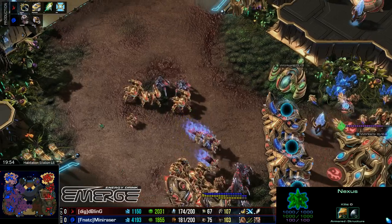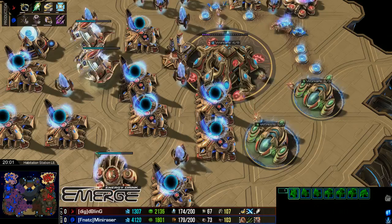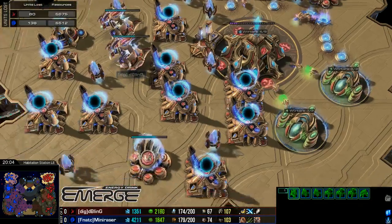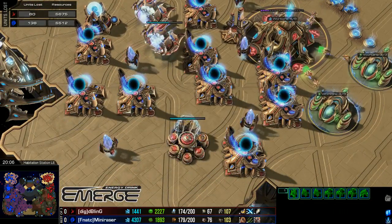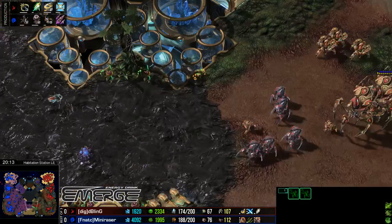This has been a remarkably passive game, surprisingly so. Do we have double air upgrades? We have two Cyber Cores — pretty cool. Resources lost: roughly 5,000 to 5,500 on both sides, which is incredibly low at 20 minutes into a game.